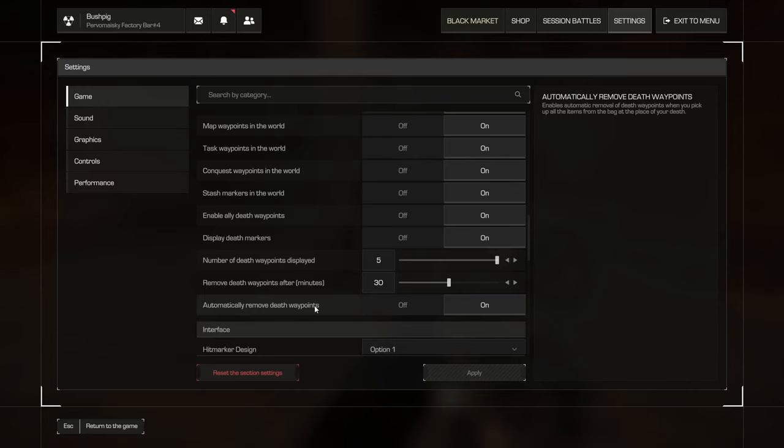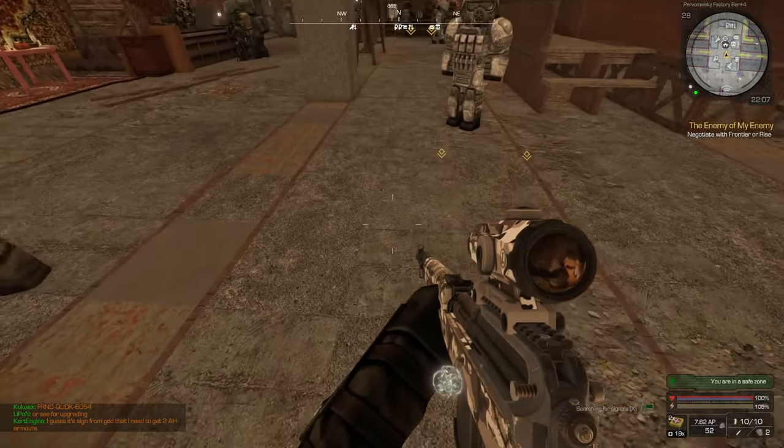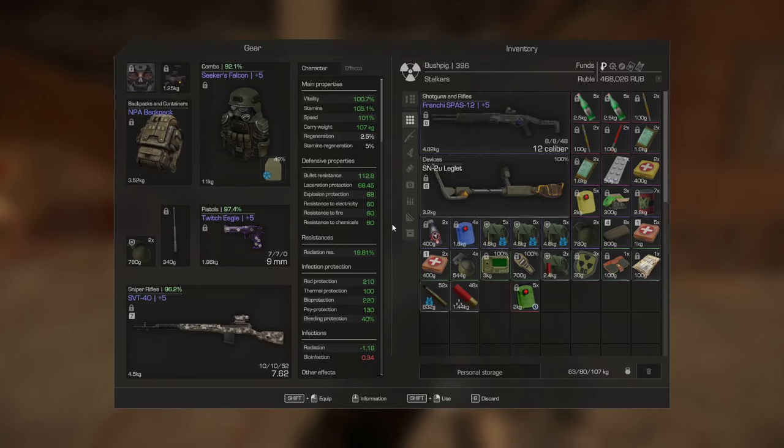They've also added another feature — you simply press G and it drops items from your inventory. I threw something and it's gone — so yeah, that's how that works.